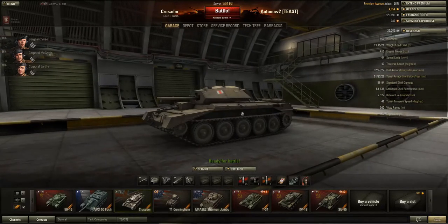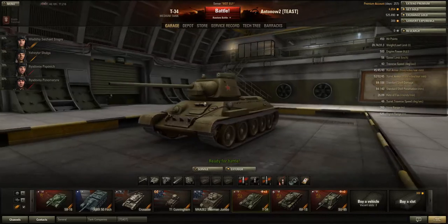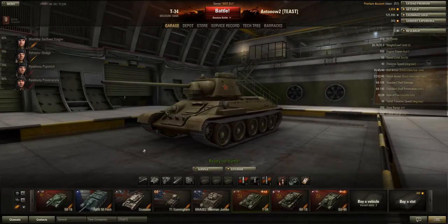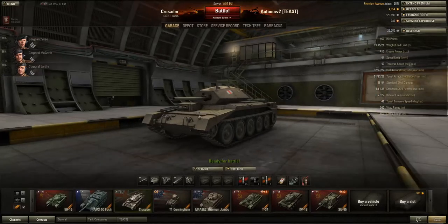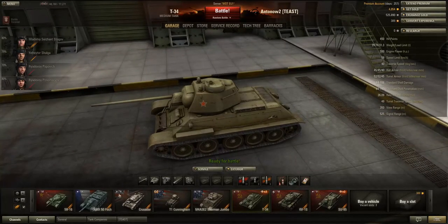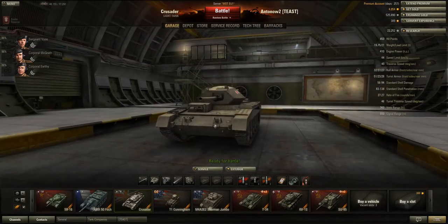I've heard a lot that it plays similar to the M7, the American tier 5 medium, but I've never played the M7 so I can't confirm that. What I can confirm is that it plays very similar to the T-34, the Russian tier 5 medium — which is strange, because I really like the T-34 but I don't like the Crusader. The Crusader has 450 hit points for a tier 5 light tank — that's average for a tier 5 medium, exactly the same as the T-34 — quite a lot for a light tank.